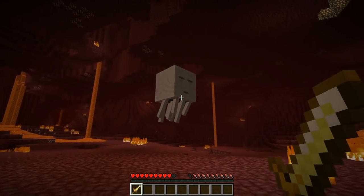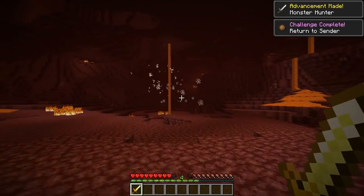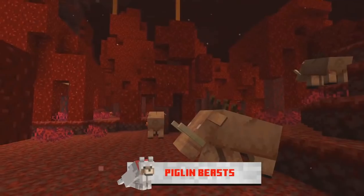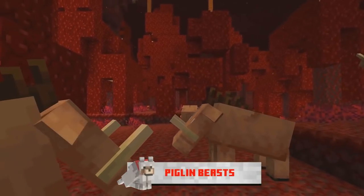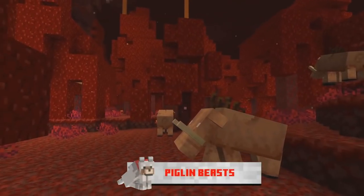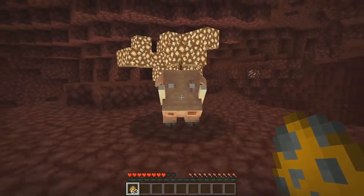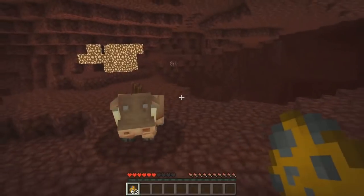The next feature being added in Minecraft 1.16 is a brand new mob spawning in the Nether known as the Piglin Beast — though according to Mojang the name is set to change in the future. The Piglin Beast looks like this and is apparently going to spawn in the Nether Wart Forest biome. It is naturally hostile towards the player.